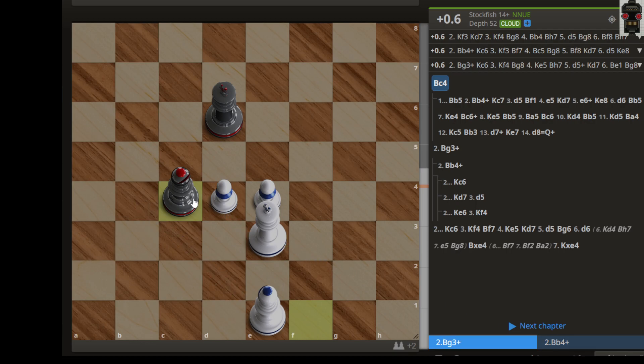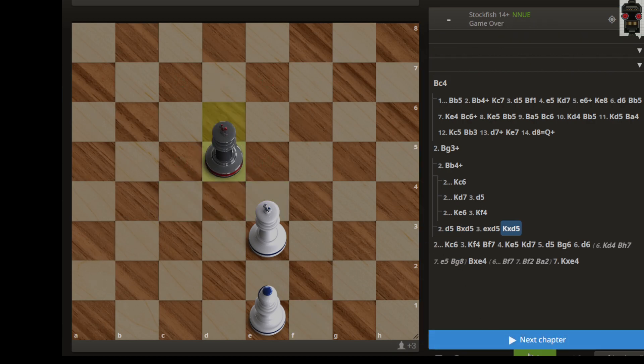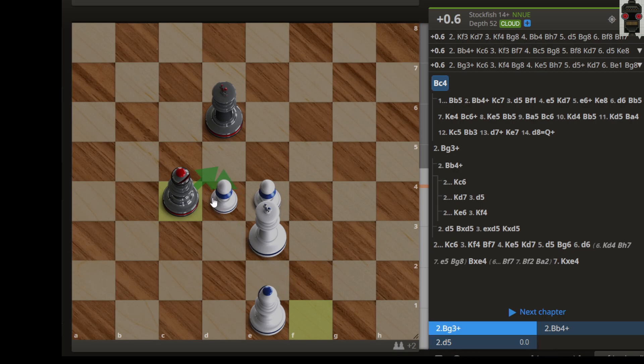The obvious move is bishop c4, and why is this obvious? Because we are targeting the d5 square, stopping d5. Let's say there is d5 — then we simply capture. That is a possible idea for the draw. But if it is not there, then we have the probable check of bishop b4 and bishop g3 from the white side.